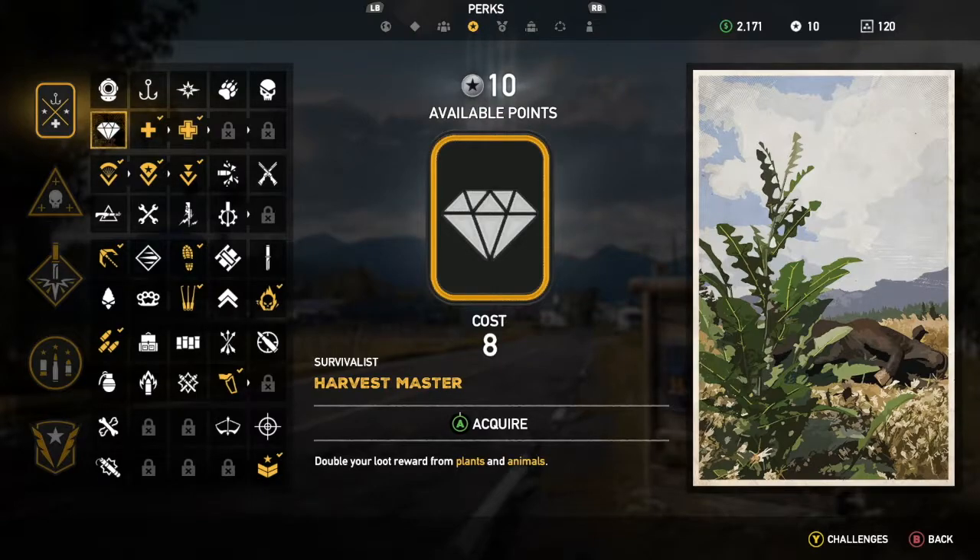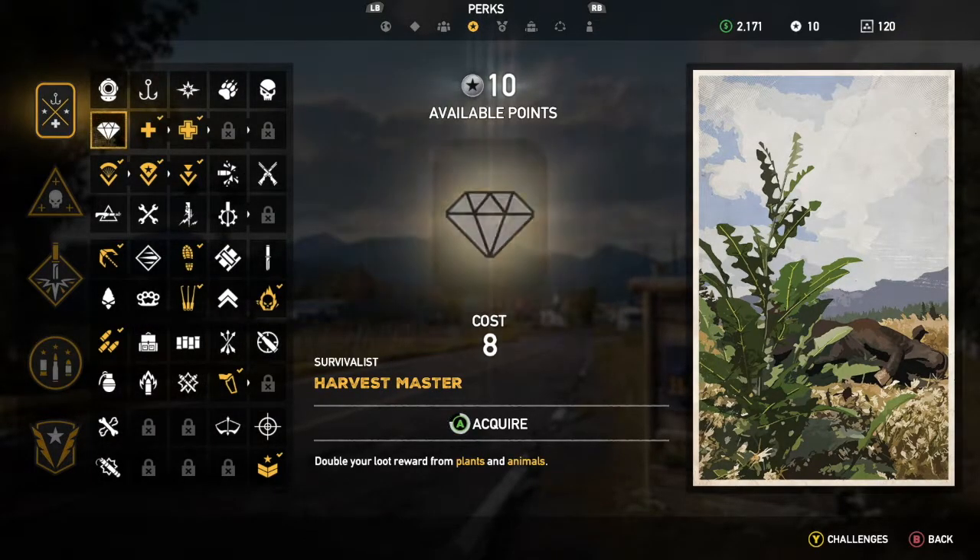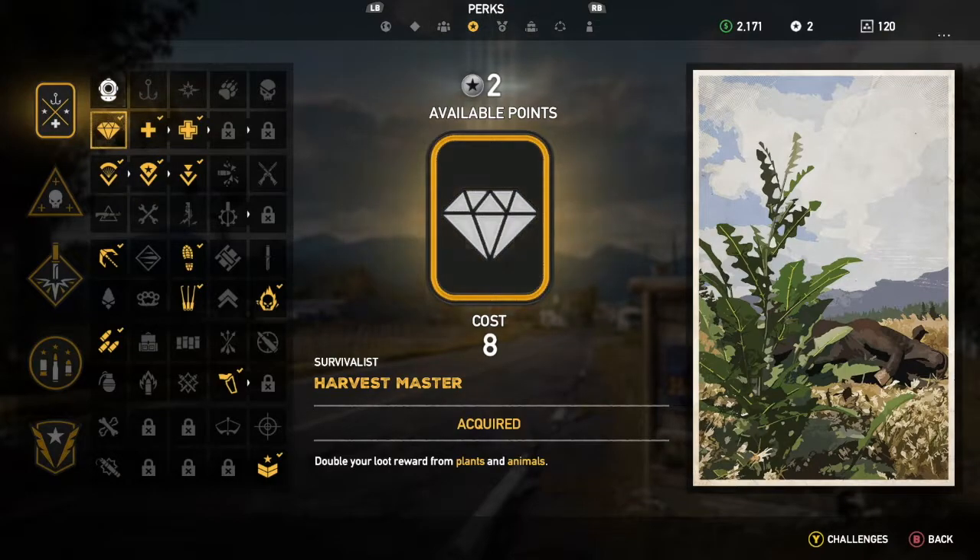There are some perks that will help you maximize your harvest of cougar hides. A good one — probably the best — is the Harvest Master perk, which will double your loot rewards from plants and animals. It's a pretty good one to have and we're going to acquire that now to help us out in the future.